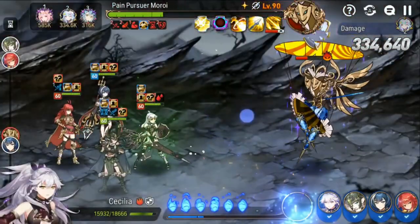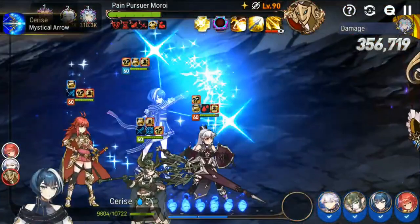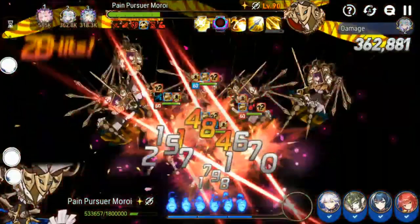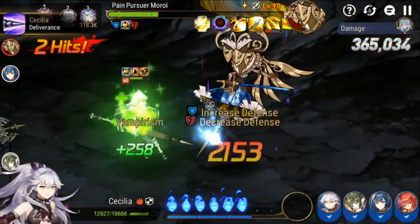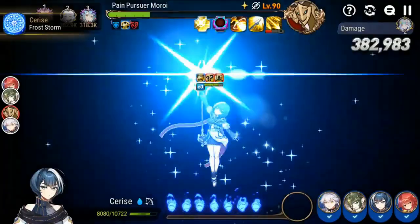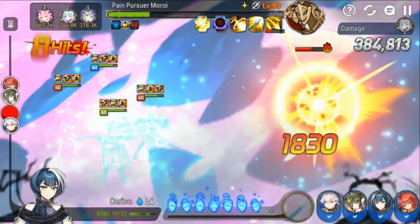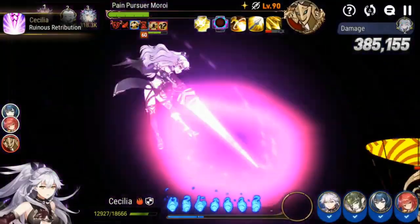Other units you could potentially bring instead of Mercenary Helga: I've been seeing a lot of Carmainerose, who provides a lot of utility and is also a self-buffer. I tried Adventure Ras for the knight frontline but he just kept going down — it didn't work for me but it might work for you. I also tried Crow, and he was actually pretty decent — he would heal himself up after his S3 — so it wasn't too bad.